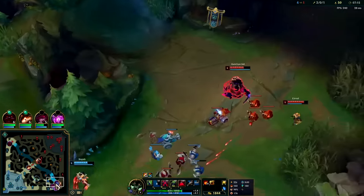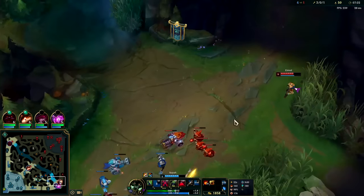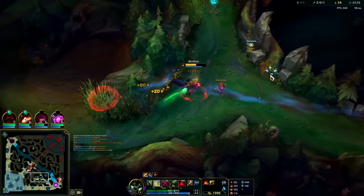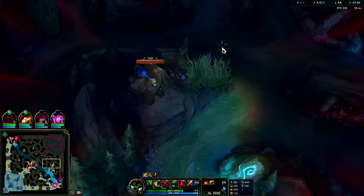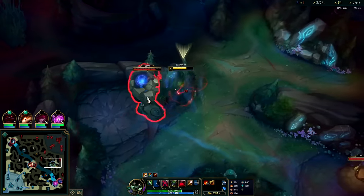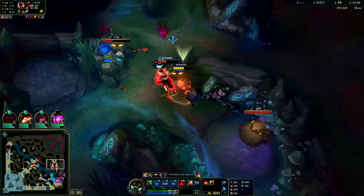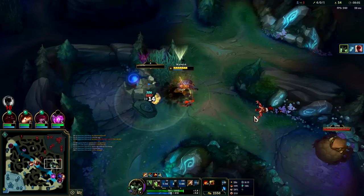Auto into Q. Bot lane's looking gankable — I want to get a ward down for Dragon real quick. The fact that Zed's missing, I'll go ahead and pop on over. He might have rage quit — I legit don't know where this guy is. He should be over here on his blue. Oh here he is — W for the extra attack speed, auto into Q, auto, R. Down he goes. I don't want to smite it — it's already low on health. It's easy for Warwick to clear things that are already low.